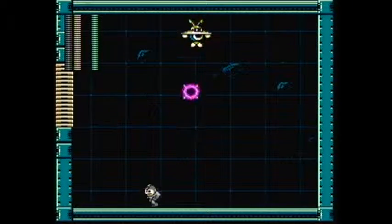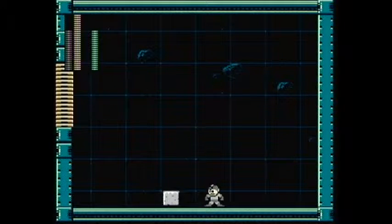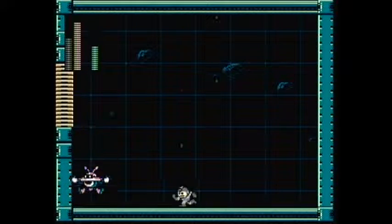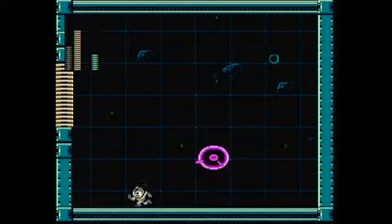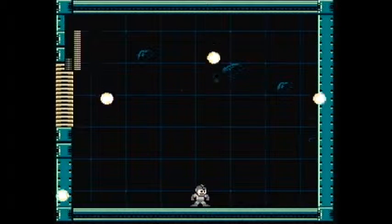And he's starting with the black hole bomb right away — clogged up that black hole. Galaxy Man tends to be pretty hard to defeat quickly because he spends a lot of the battle in the air and moving around in annoying ways. But with that said, that's it — we're done with Mega Man 9.